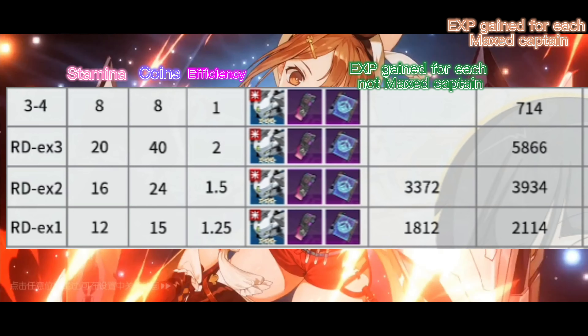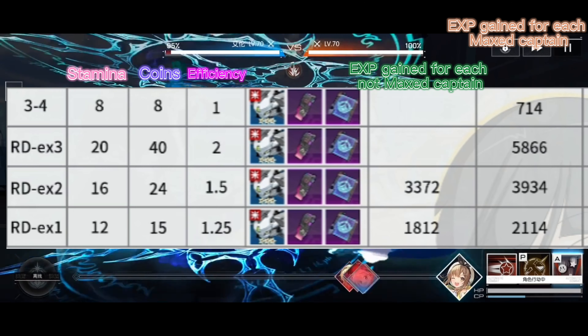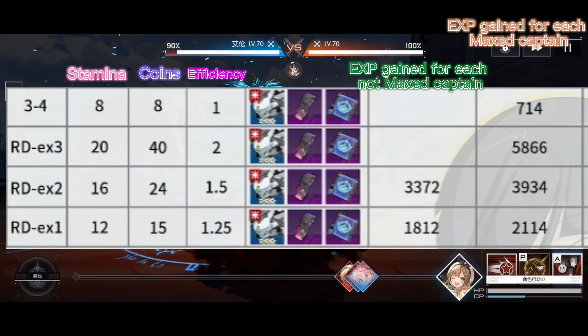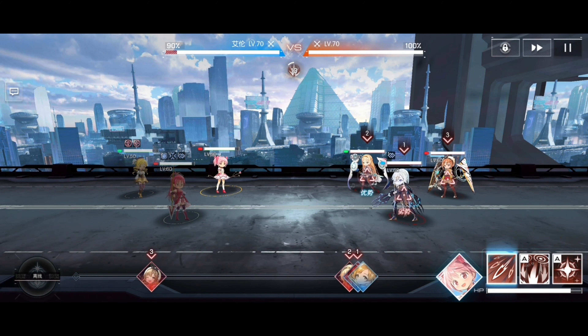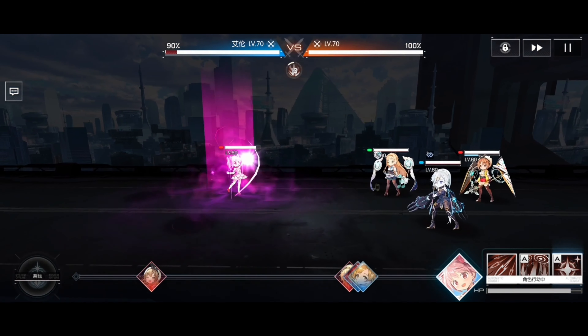I will post the EXP you can gain for each stage. Let's get back to the build guide for Raza. Raza's stats are just average among the AG girls, but she has really powerful skills.